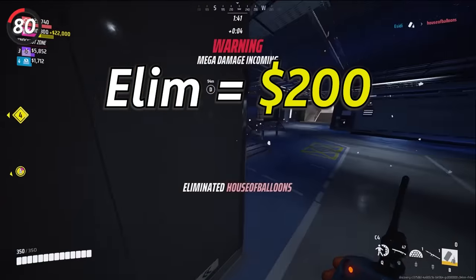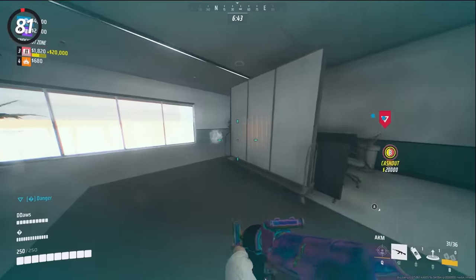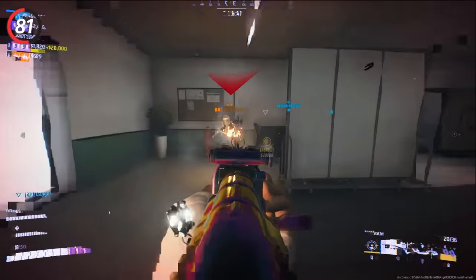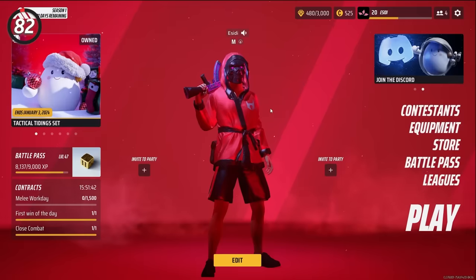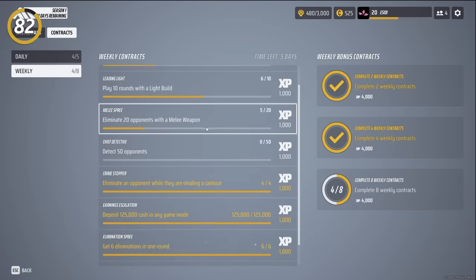Every kill is an extra $200, so if the game is really close, go for some extra kills and it might just be what you need to win the match. If you're wondering when enemies are going to respawn, you can see the respawn timer in the top left. If you want to level up the battle pass quickly, don't forget to do your daily and weekly challenges, as these are quick and easy ways to get XP.